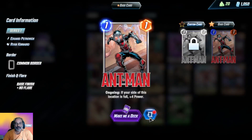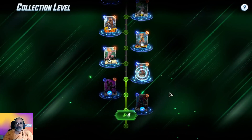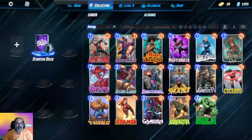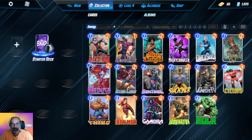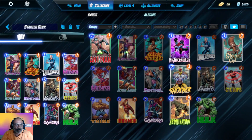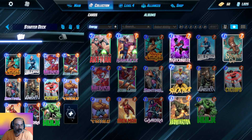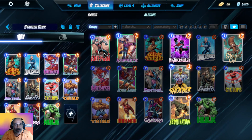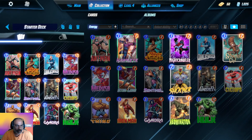Let us upgrade the Ant-Man card to uncommon. We got Squirrel Girl. Let us go to the deck and change some cards. We can remove Hawkeye and some uncommon ones we unlocked. Let us add Ant-Man in place of Hawkeye.